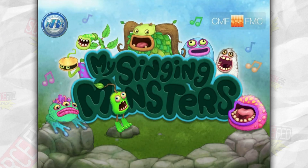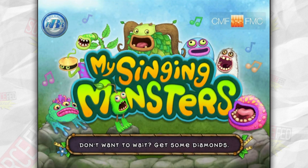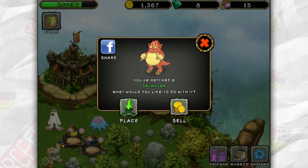My Singing Monsters is a world-building music game by Big Blue Bubble and it is awesome. You can collect and breed and play with monsters, and then they sing and dance for you. Cute? Kinda. Melodious? Certainly. Weird? For sure. Amazeballs? Yes! The art, animation, and audio in this game are all spectacular and the uniqueness makes this app really stand out. It's free on both Android and iOS.